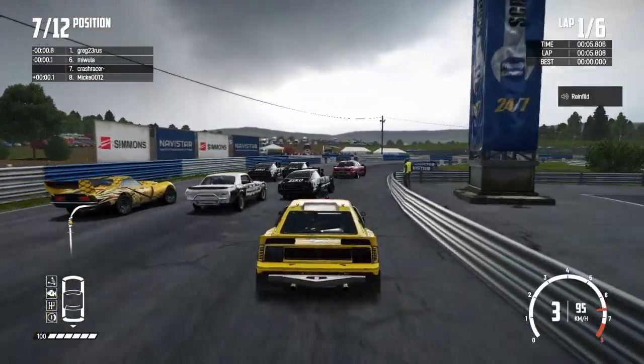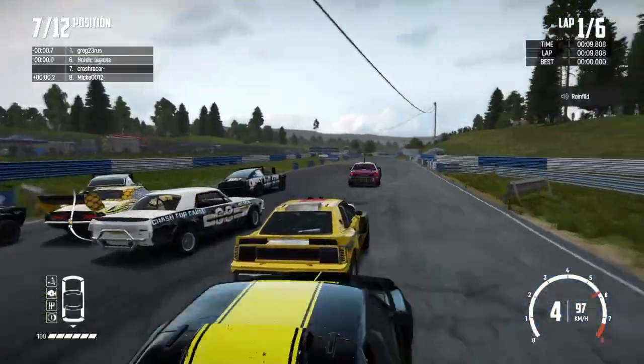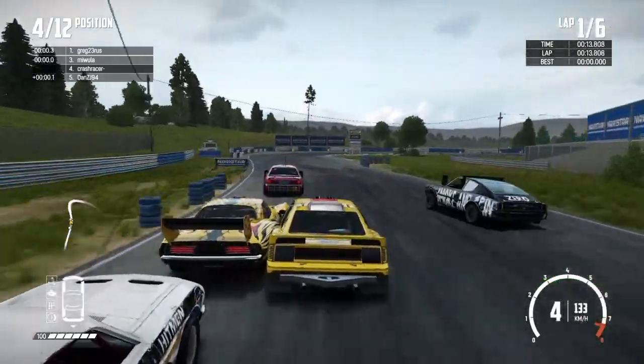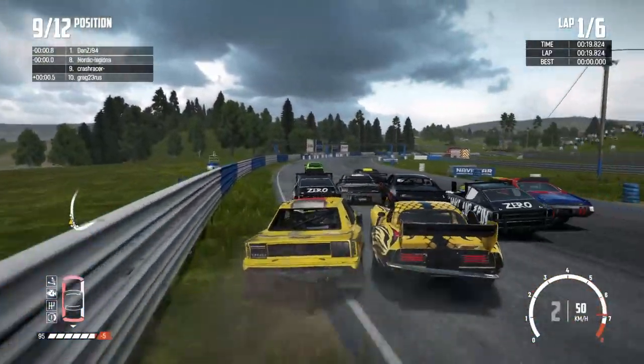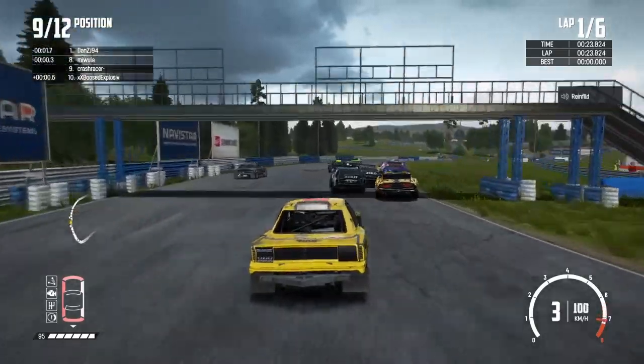Twelve of us in this race, six laps. Let's see how we get on. Just going to take it easy around this first corner. Coming into a real tight right-hand corner here, just got to try and hold our position. Getting pushed wide — just managed to ride off the barriers. Back in ninth place, not the best of starts.